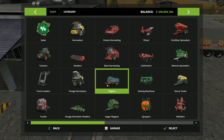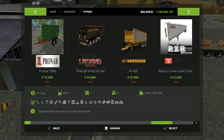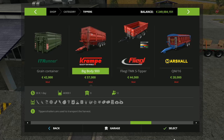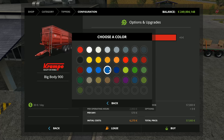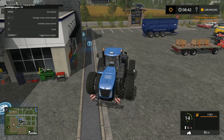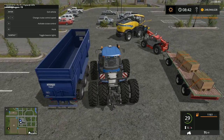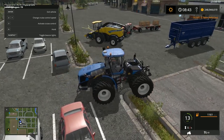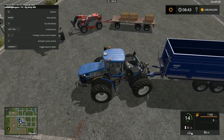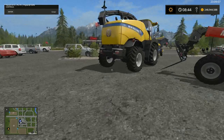Now we're also going to buy a tipper trailer - a big one, we definitely have the horsepower. This is the new one, yes we choose this one. Some kind of blueish color - it fits with the New Holland tractor. It's a bit dark blue but it looks pretty good. Now we can take our convoy back to the farm.